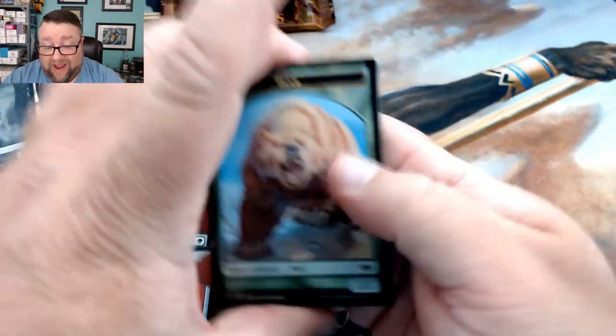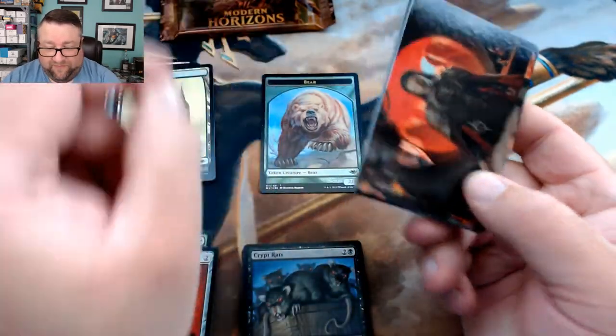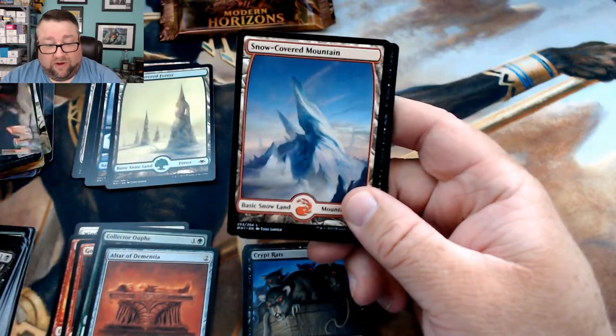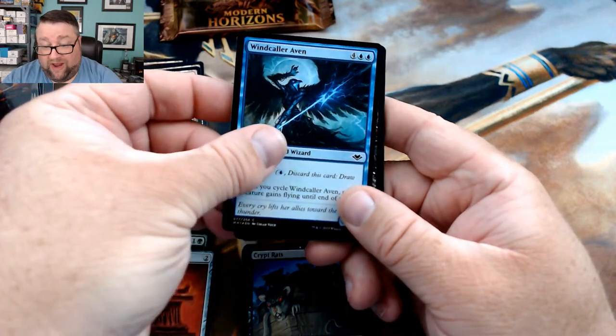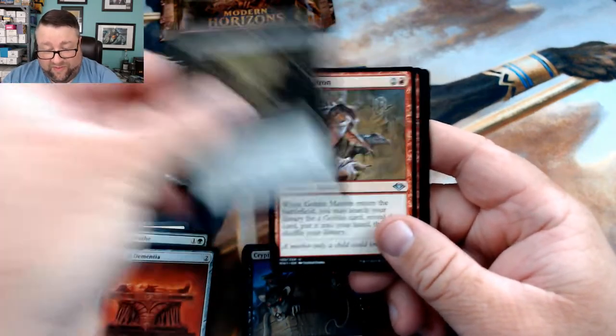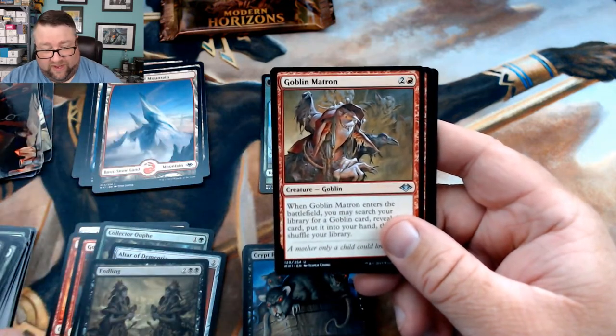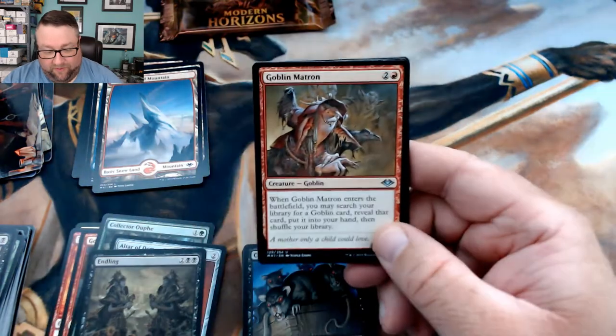We got a foil bear token and that's kind of awesome, I like that. We got a snow-covered mountain, a foil Windcaller Aven, and then an Endling — that's actually one I need for one of my EDH decks I just made.